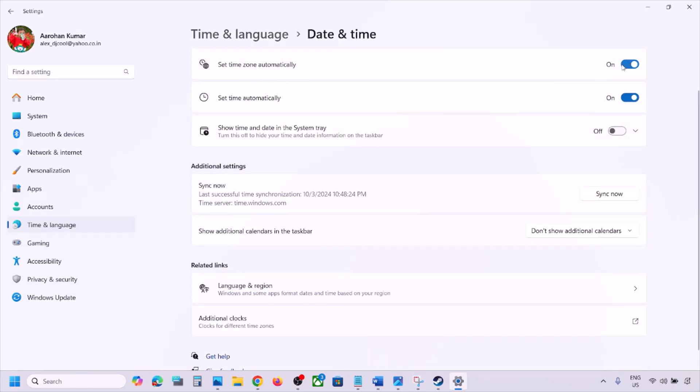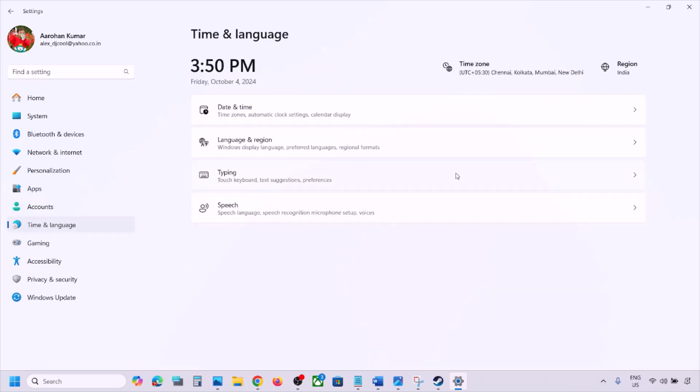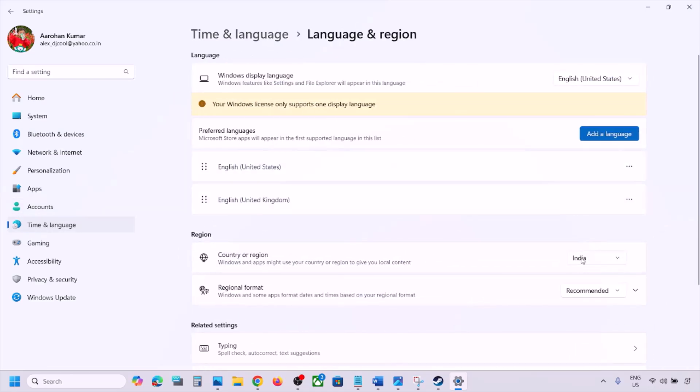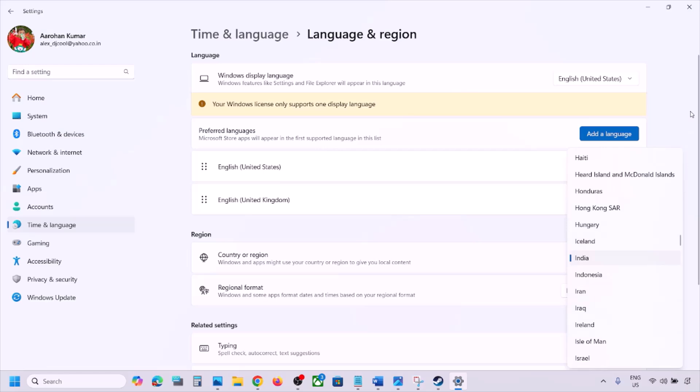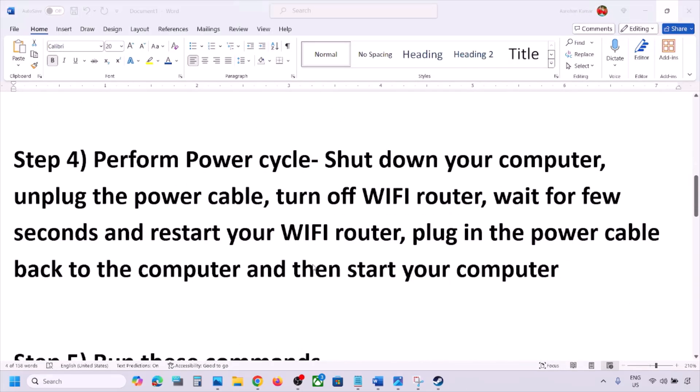Here you can see 'Set time zone automatically' — if it is off, turn it on. If 'Set time automatically' is off, turn it on. Make sure both are on. Then scroll down and you will see the 'Sync Now' option — click on it. If you see any error in red, click Sync Now once again. Then go to Time and Language, go to Language and Region, make sure your country is selected, and select the right country.